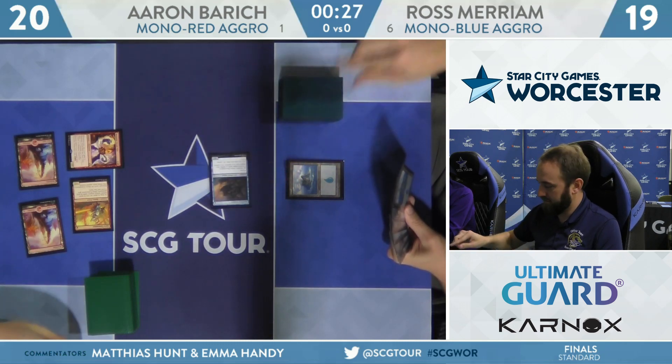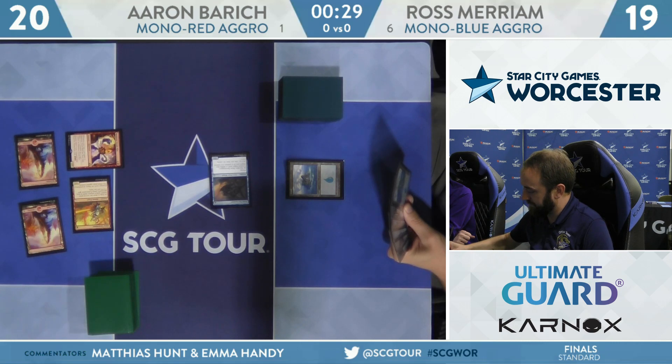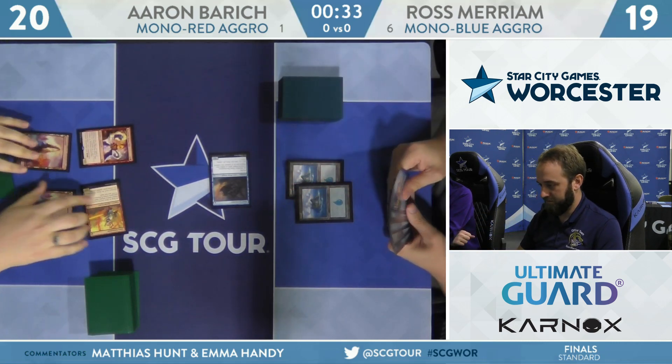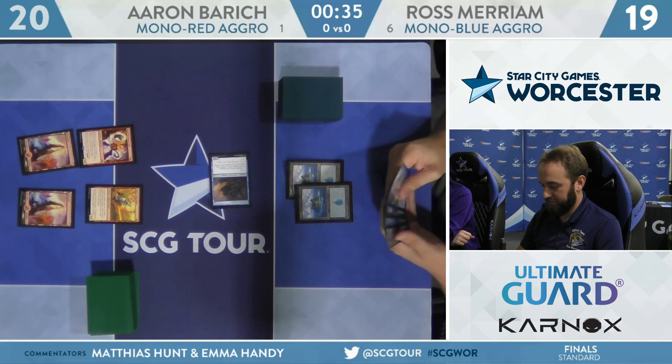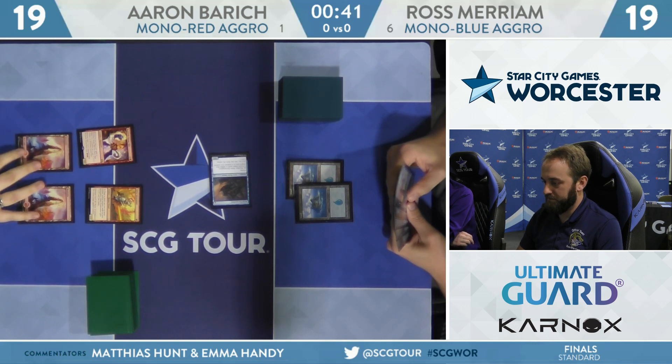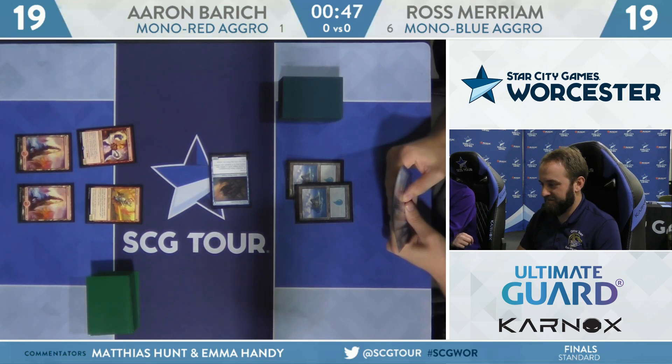Runaway Steamkin for Aaron — just a 1/1, but give it a second. Ross swings in for one. I see Curious Obsession in his hand but he's not going to commit that — he wants to represent Morfolk Trickster. Ideally you're not putting Curious Obsession on Siren Storm Tamer because you want to sacrifice it and use it as a protection spell.